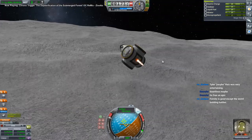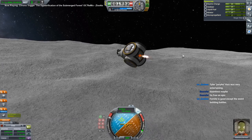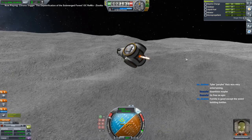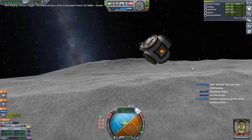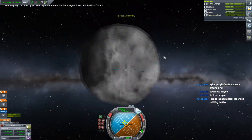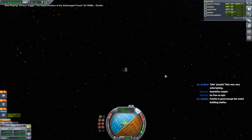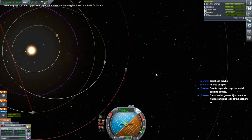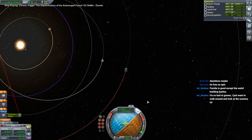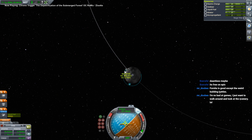Weird building battles - it's amusing. There's a question of whether I should break orbit directly from Ike - just escape out - or whether I should do so from Duna orbit. We need to go around this way. I feel like we could just eject out, couldn't we?